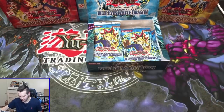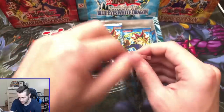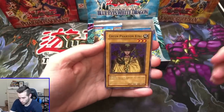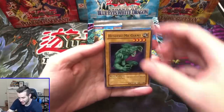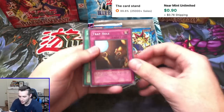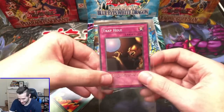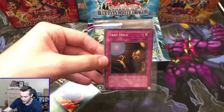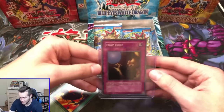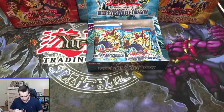Hopefully we can get another ultra as well — that'd be crazy. He wants a secret rare, a third ultra out of this box. Let's get him something good. We've got a Green Phantom King, Hitatsumi Giant, Power of Kaishin, Petite Angel, and — Trap Hole, super rare! What is going on with this box? We've hit four foils already. That is insane. Guy the Dragon Champion has gold letters in the misprint only — it's supposed to have secret silver letters. Trap Hole — that's another super rare. Battle Scarred, Trial of Nightmare. Wow, this is crazy — this start is insane.